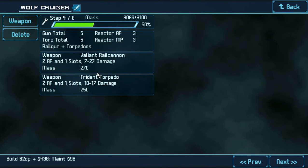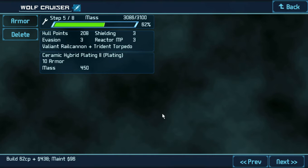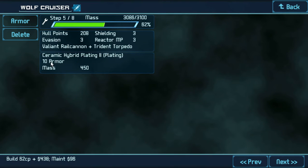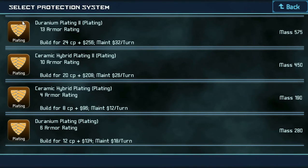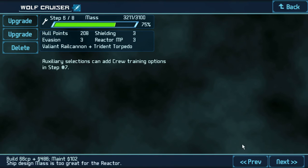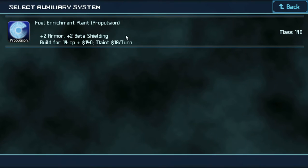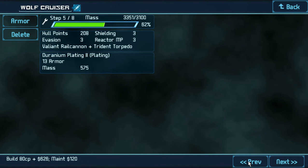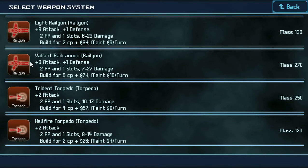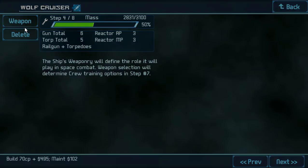Could I put two weapons on something? Wait — I'm a little confused here, but whatever. Armor — right now it has Ceramic Hybrid Plating, which is 10 armor. I could put that up, but that would be too much — I would need to eliminate a weapon. Actually, what I should be doing instead is deleting that and just putting a Valiant Rail Cannon on. Can I do two? I can. It's actually kind of cool.